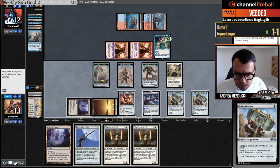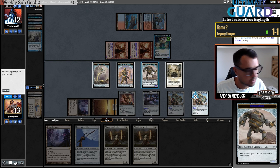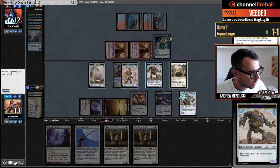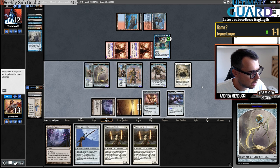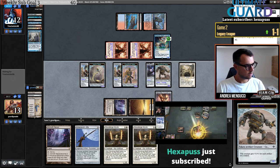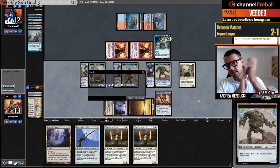They weren't drawing Force of Wills well today. Is there any free interaction left? Force of Vigor but I can't play that. Two-one, two-one — two root two! Let's clap for Mono White Hammer!